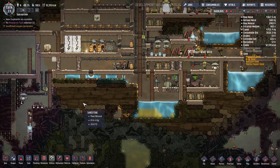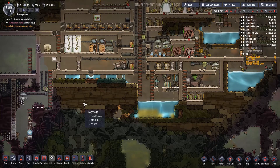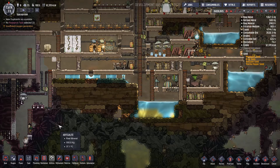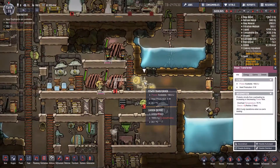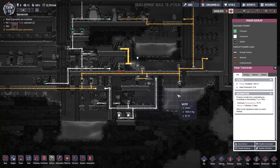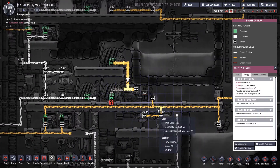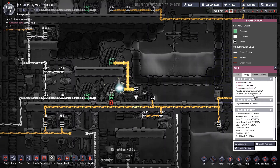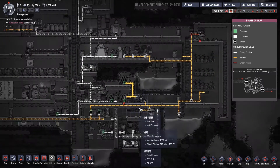Everything is running out of batteries, but we should be good soon enough. Gaming Dad is harvesting something. There's not enough power produced right now, but it does work - awesome! The heavy watt wire, instead of being able to sustain 1,000 watts, can sustain 20 kilowatts - 20,000 watts. That should be sufficient for quite a while.